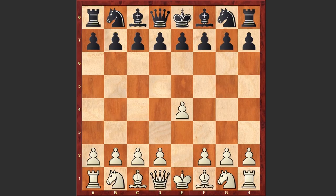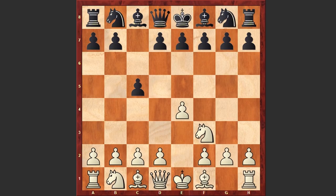Gata Kamsky had the white pieces and he started with e4. Mamedyarov responded with c5 — the Sicilian Defense — and after Nf3, e6, d4, cxd4, Nxd4, Nc6, Nc3, Qc7, black goes for the Paulsen variation.